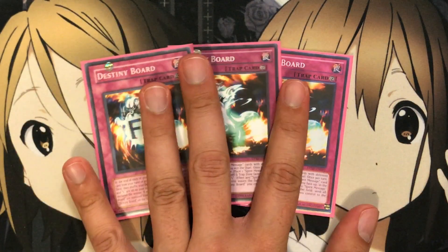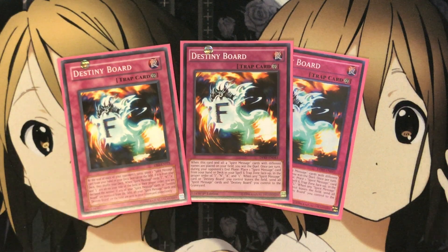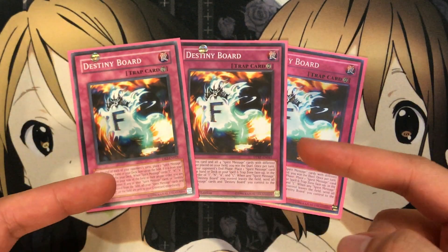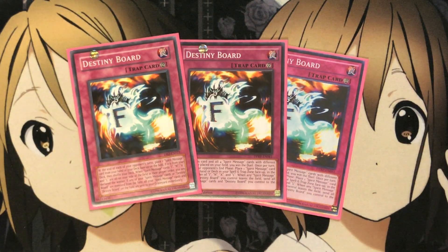Starting off with just a couple of the more important spell and traps of the deck. I run three Destiny Board, which is your main trap card of the deck. Basically, with this card, when this card and all four Spirit Messages with different names are placed on your field, you win the duel. Once per turn during your opponent's end phase, you place one Spirit Message card from your hand or deck in the Spell and Trap Card zone face up in the proper order of I-N-A-L. And when any Spirit Message cards or Destiny Boards you control leave the field, send all Spirit Message cards and Destiny Boards you control to the graveyard. So that's the one bad part about this — you have to consistently protect them on the field, which Dark Sanctuary is probably your best bet to do so, protecting them from card effects and battles since it special summons ones to the field.